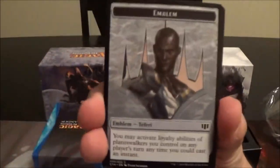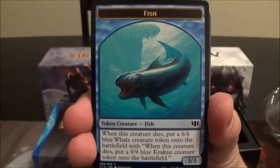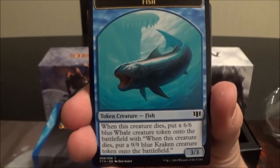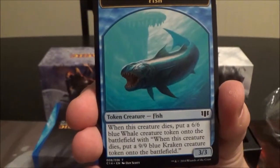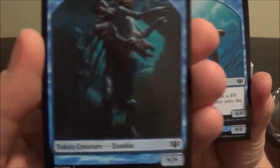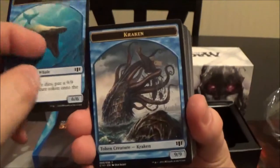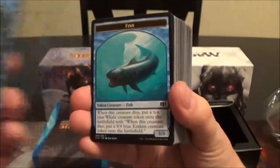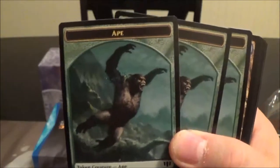Front and center we have the Teferi emblem. Now we'll look at the tokens, which are double-sided. This particular token has a lot of rules text — it's a fish token; whenever it dies you get a 6/6 blue whale, and when that creature dies you get a 9/9 blue kraken. On the back is a zombie token. We also have a whale token, a kraken, more zombies, and interestingly some green ape tokens.